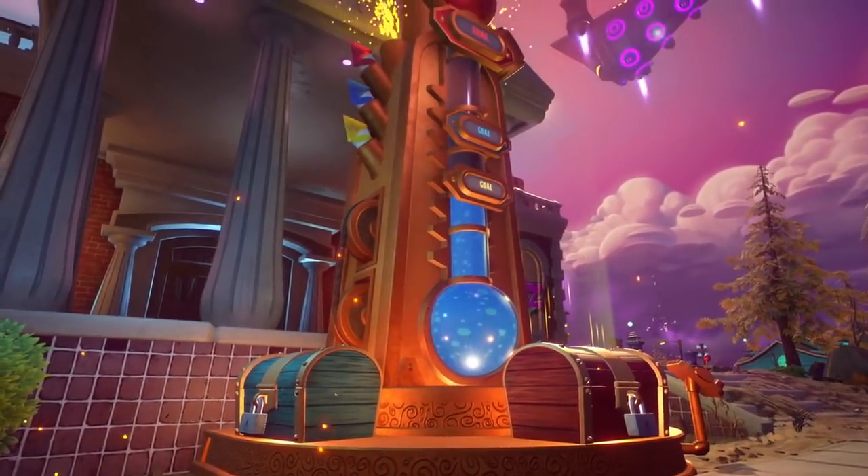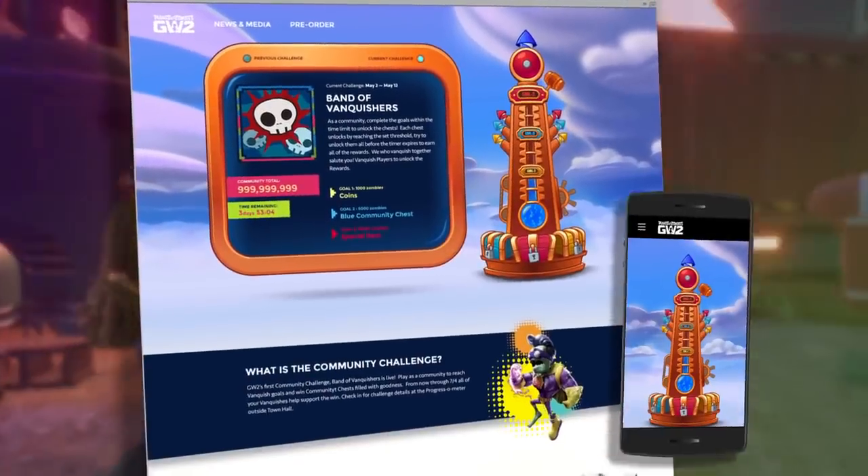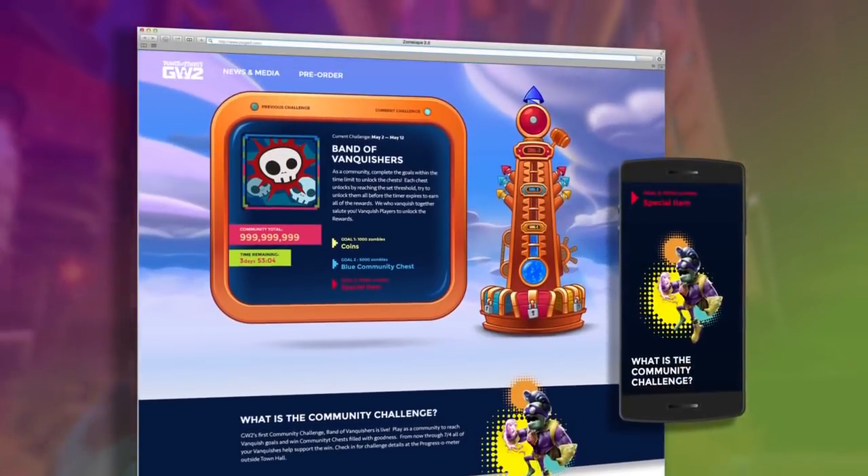Expect it to show up in front of the town hall on a regular basis. While you're away from the game, you can even check in on the current challenge status on web or mobile, and see announcements regarding the next challenge.